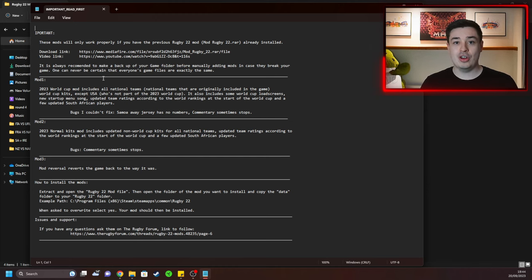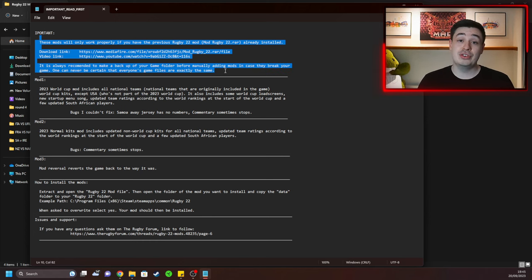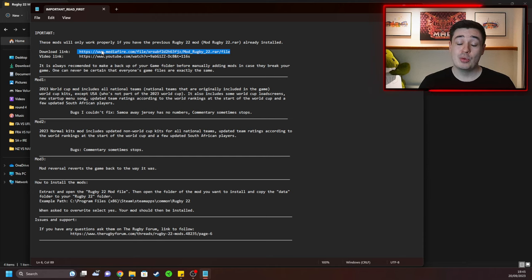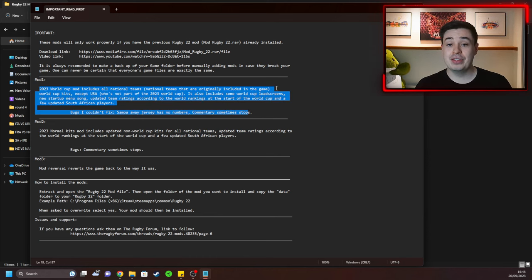The way this mod works is on an already-modded version of the game. It has been tested on a completely unmodded version and there is some weird stuff that happens, so don't do that. Many of you ask how I have the official England kit and team — it's due to a mod that most PC players will probably already have installed because it really enhanced the game when it first came out. That link is in the text folder. There's even a YouTube video on how to install it. Once you've got that mod installed, you can move on to the fun stuff.